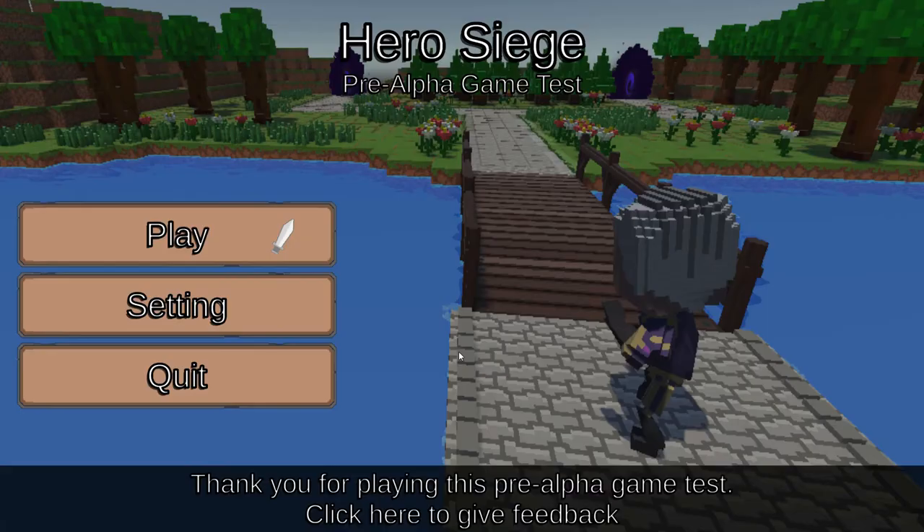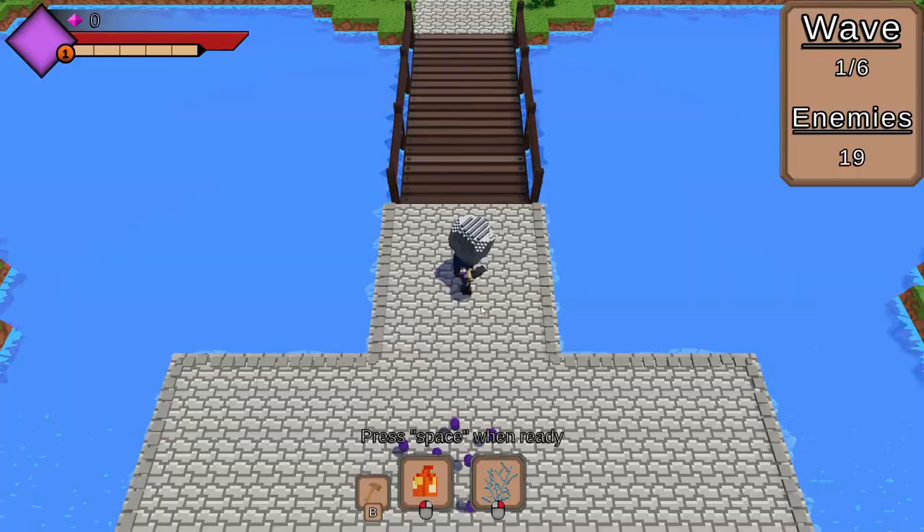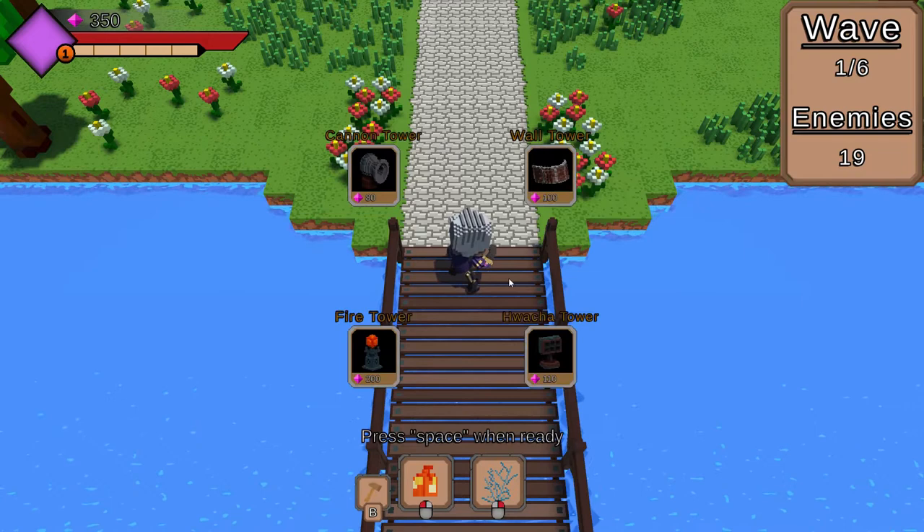I will now show you all the gameplay of what you can expect out of the game. You move around with the left mouse button, clicking or holding it down. To open up the tower menu you can press B on the keyboard or press the middle mouse button. You have 3 tower placements as long as you are on the ground and I will place mine in front of the bridge. To cancel the tower you are holding just press the right mouse button.